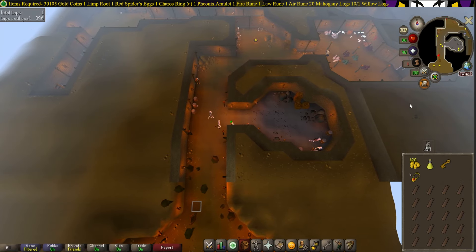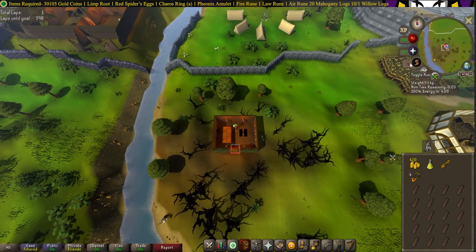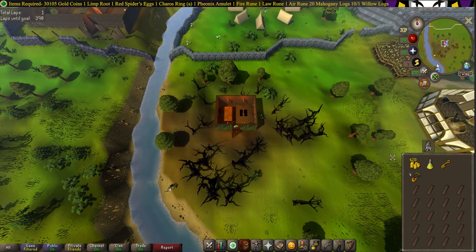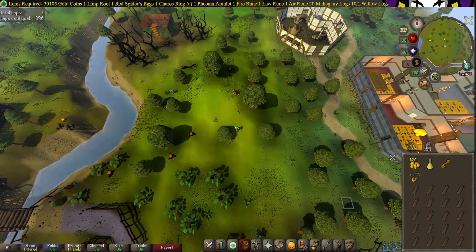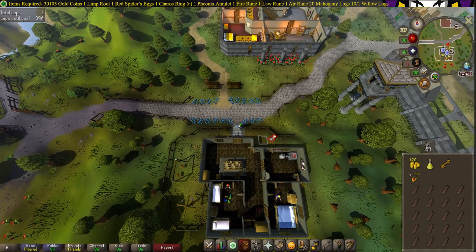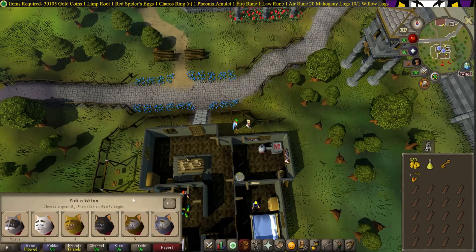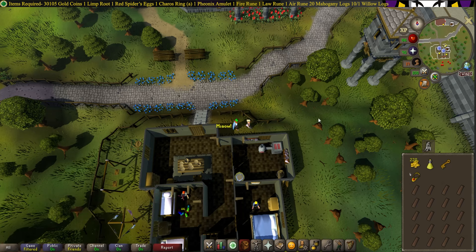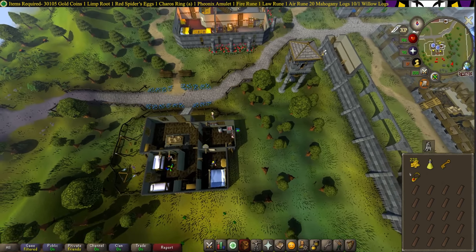Equip your Keros Ring and exit the door. Now head South East over to Gertrude's house. Talk to Gertrude — ask if she has more Kittens and if you can pick your own — then just pick any color. In memory of Bob, we're going to go for the Bob one. Now head South East over to the Warriors Guild, just right down here.